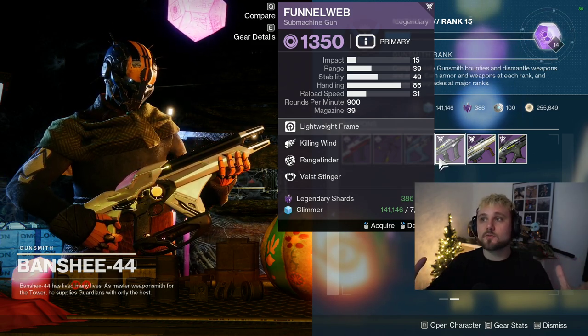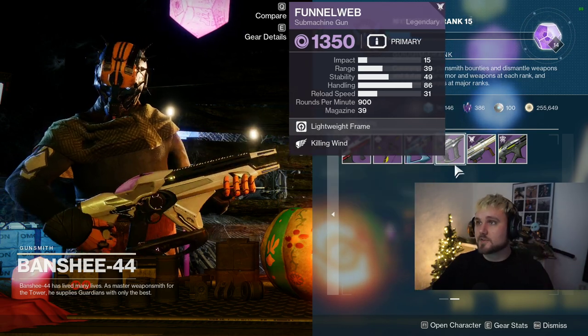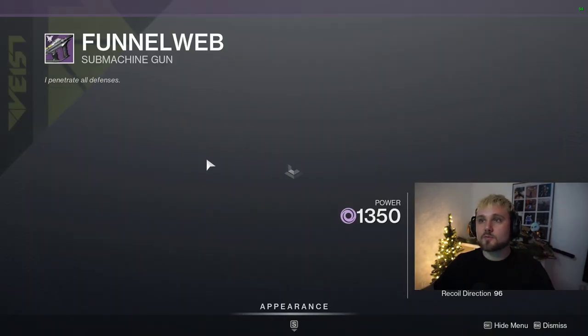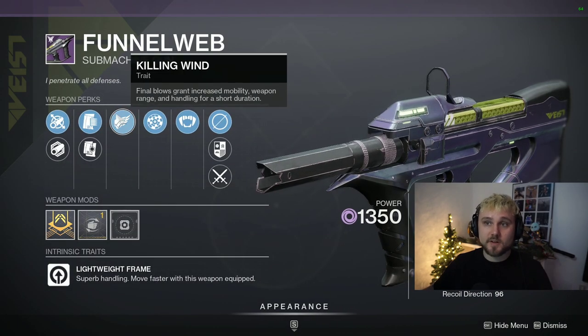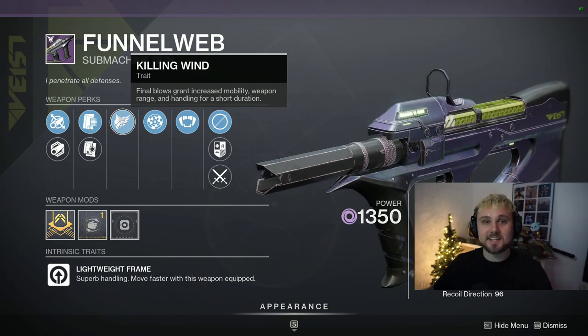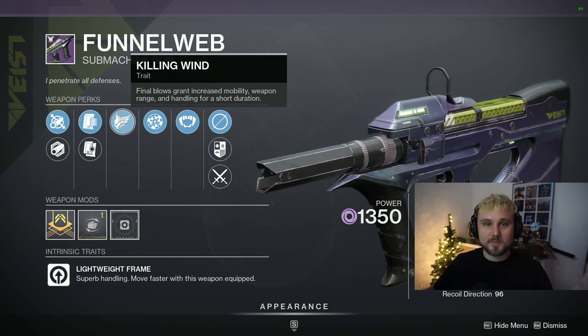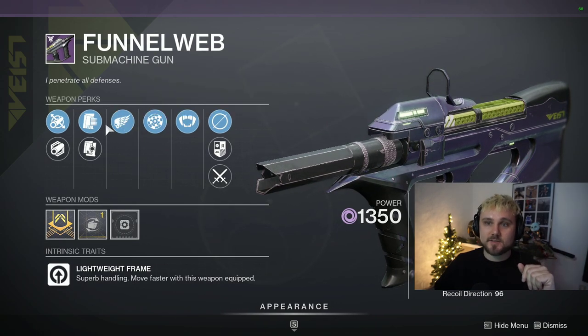For the Funnel Web, we have a roll with Rangefinder and Killing Wind, which is an amazing perk combination. It gives you more range after getting a kill, which extends the range of this SMG. This is the SMG you see me using whenever I'm playing Rumble or Trials — I love this thing so much, and Banshee has almost the exact same roll I've been using.